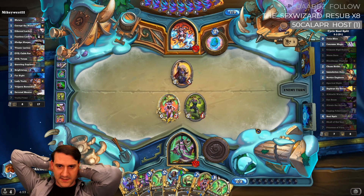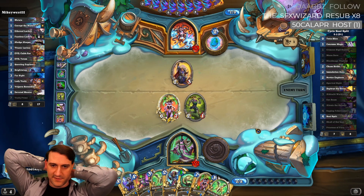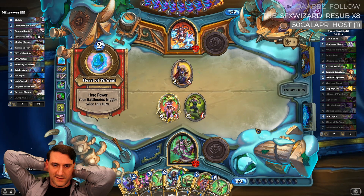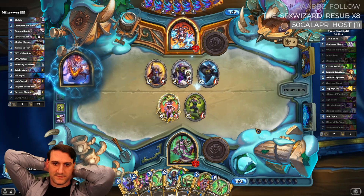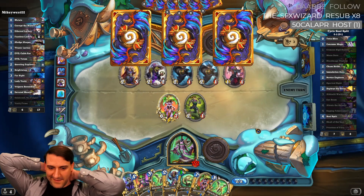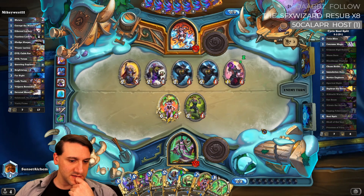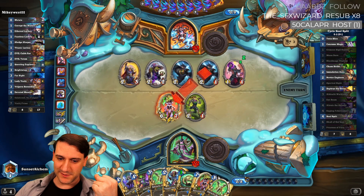Sometimes Priestess actually survives and we get to Soul Split her even if she's like a 6/5, because right now he's only got seven mana — five mana. That kills it, he runs everything in, she's dead. But we can play Raging Fell Screamer, and as long as we have Soul Split in hand, next turn we'll be able to pull the combo.